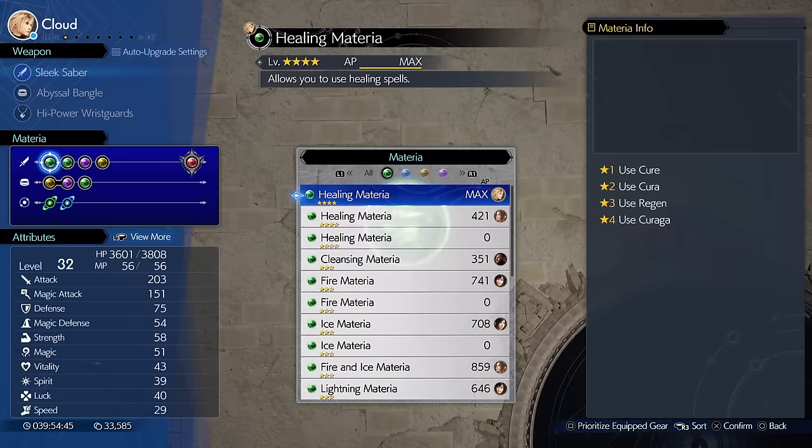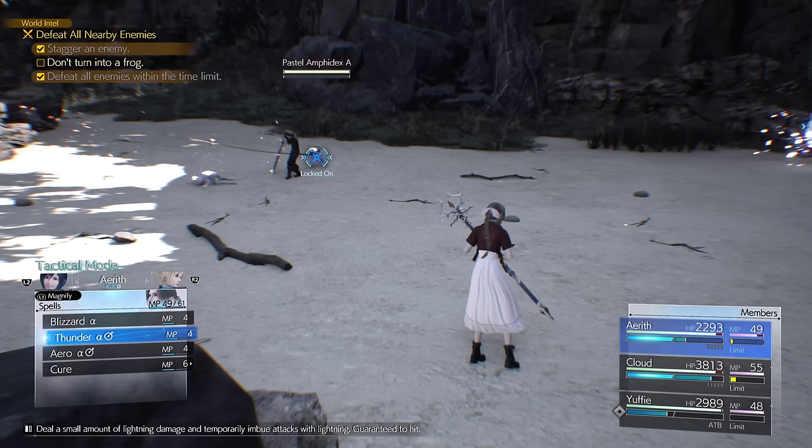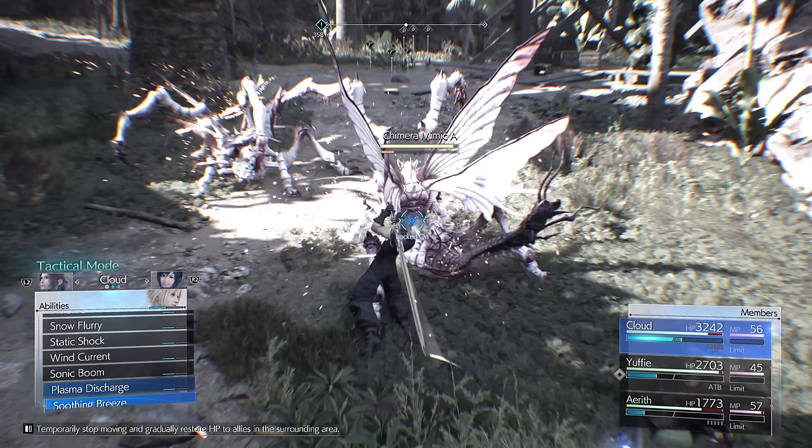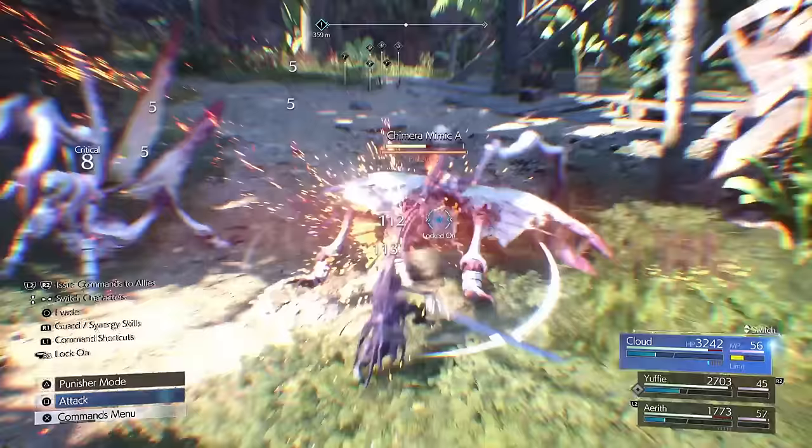Materia is everywhere in Final Fantasy 7 Rebirth and choosing the right Materia, leveling it up, and pairing it correctly in your equipment can make or break your builds. Today I wanted to cover the best Materia for the early and mid game so you can make sure that you can beat all those tough bosses.